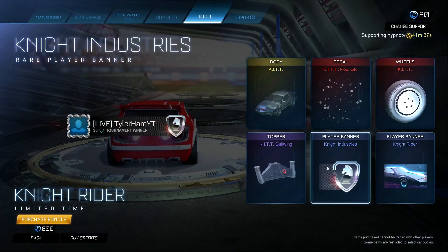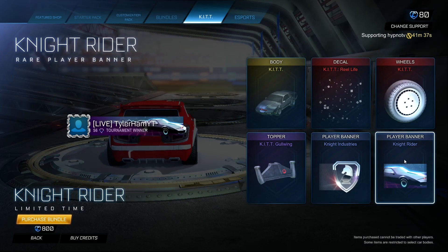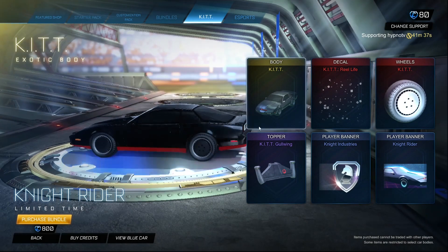You get the Knight Industries player banner, and then you also get the player banner for Knight Rider. This costs 800 credits.